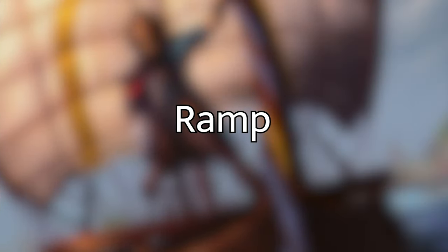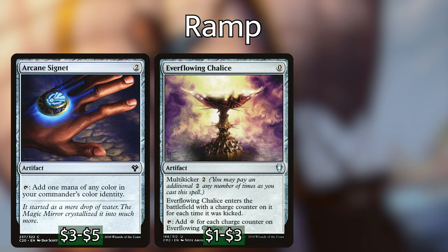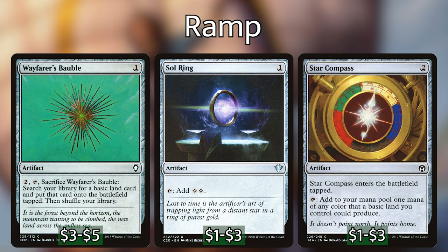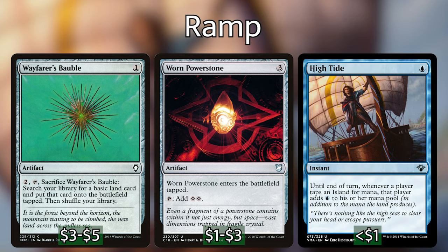As with any strategy in Commander, we need to start with ramp, because we want to cast Bruvac as quickly as possible. Since we don't have access to green, we're playing a bunch of mana rocks: Arcane Signet, which taps for blue; Everflowing Chalice, where we get half our kicked mana back; Felwar Stone; Sky Diamond; Sol Ring; Star Compass; Wayfarer's Bauble, which can put a land into play; and War Power Stone, which enters tapped but taps for two mana. We're also playing High Tide — in any mono-blue deck it can give us some super crazy turns, making all our islands tap for double mana at instant speed for just one mana.